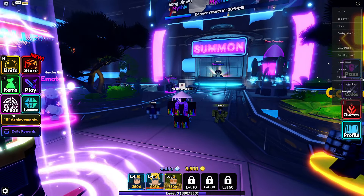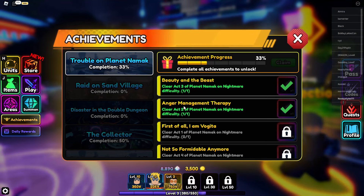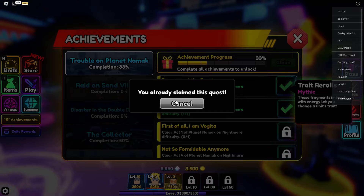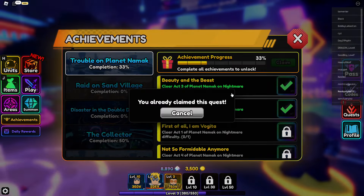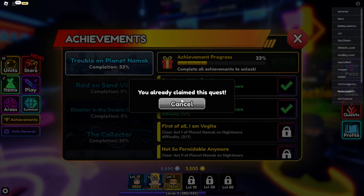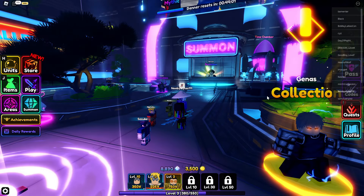Go to Achievements and click on any achievement you've already completed. You just need to get that message to pop up. After that, close it out.